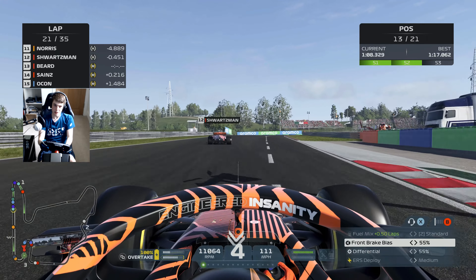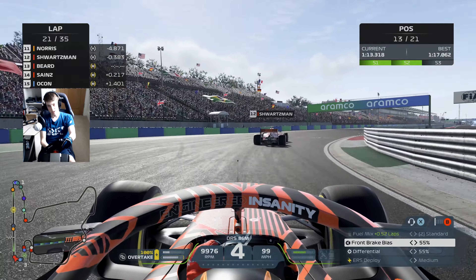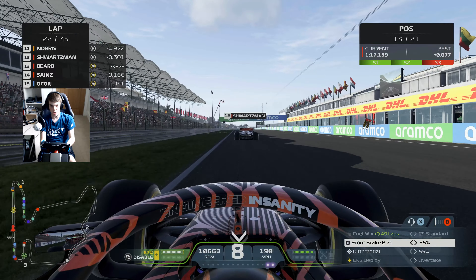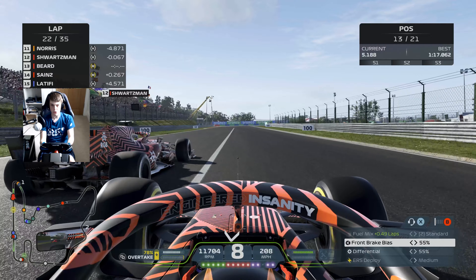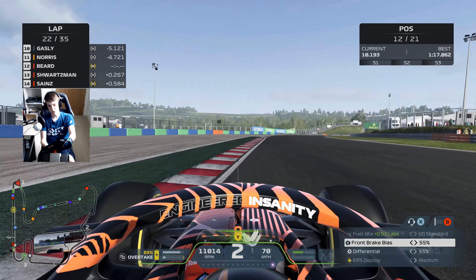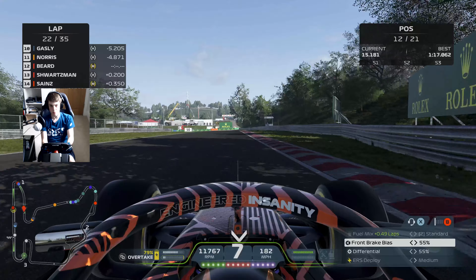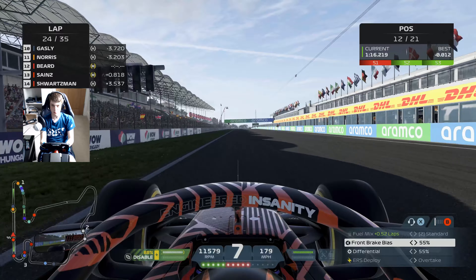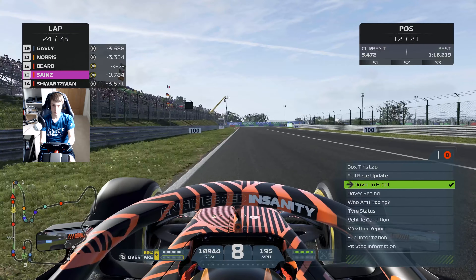We need to get past our teammate Schwarzman — maybe some multi-21 coming in. Once we're past Schwarzman I might let Sainz drag us along for a few laps because he might well be the quickest car on track — we can use his DRS and his lines. Can we get a run on Schwarzman? Sainz is staying close behind. Schwarzman — just let me through buddy, we're on completely different strategies. But we've pulled off the move. Now we've got to try and run away before Sainz applies the pressure.